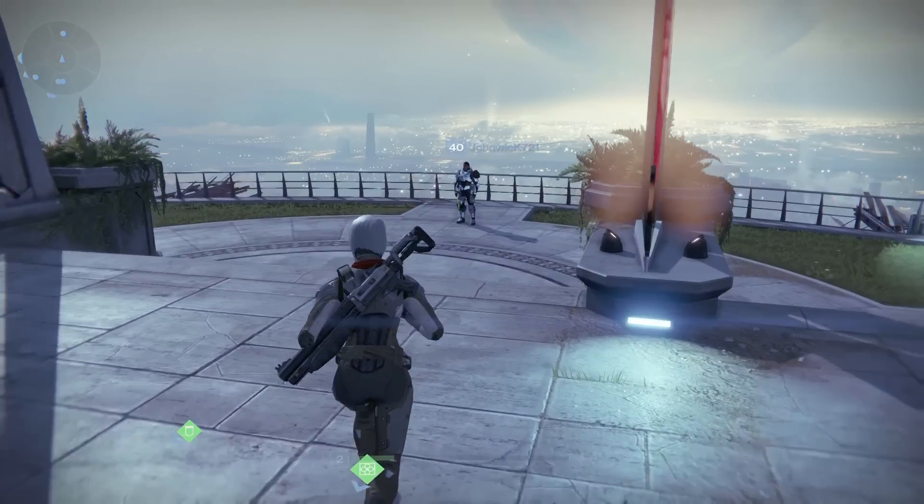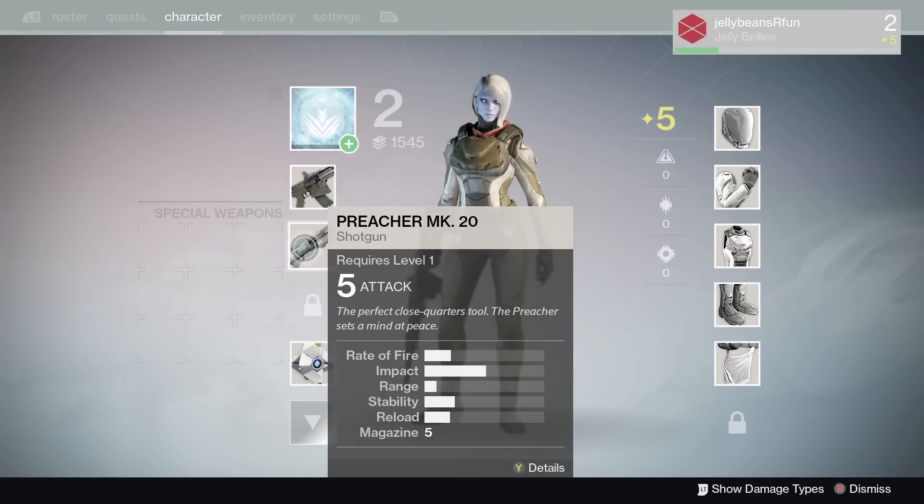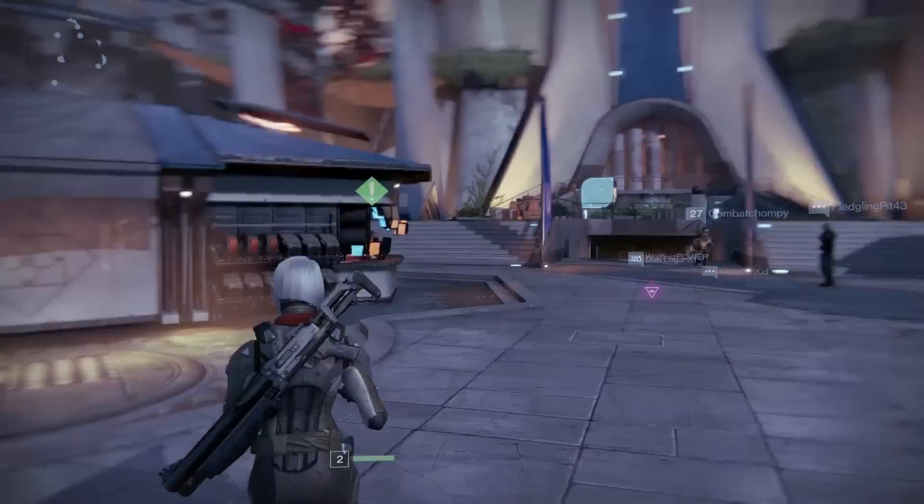What's up guys, Jellybeans here from Streamer House, and I'm going to show you what the instant level 25 will do for you. Right now I just made a fresh character - it's a Titan at level two, because I just finished the opening sequence quest where you get your first weapon, your first shotgun, and you're running through the woods.